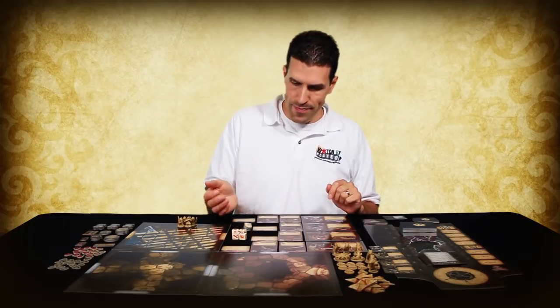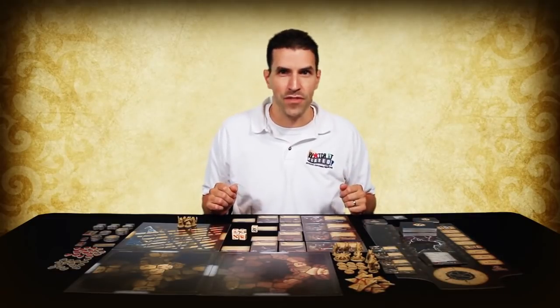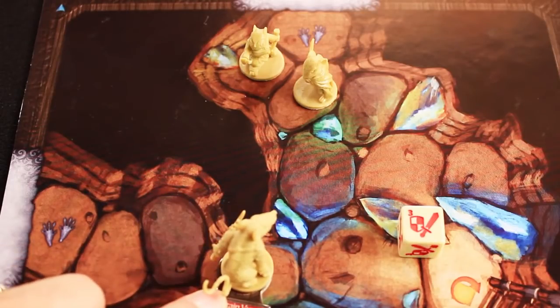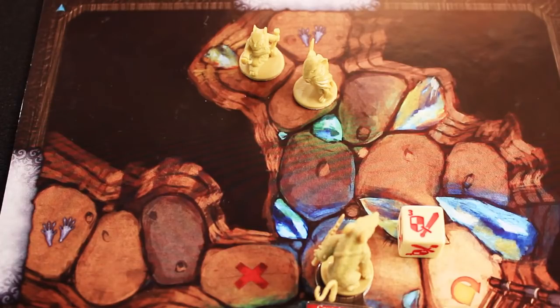Minions follow rules similar to hero mice when it comes to movement. Melee minions roll a die and will then move that number of spaces in the most direct route towards the closest hero mouse in an attempt to enter that space. If more than one hero mouse is equally far away, the minion will attempt to move towards the mouse highest on the initiative track. If a minion starts its turn in the same space as a hero mouse, it will not move that turn. Ranged minions will not move unless they cannot see any of the mice on the tile, in which case they will use as much of their rolled movement to move the shortest route towards the closest mouse, stopping as soon as they can see a mouse. Minions follow the same rules for moving from space to space, except they get to ignore the penalties for water, yellow lines, and red lines. After moving, a minion will attack the closest hero mouse. If there is a tie for closest, it will attack the one highest on the initiative track.